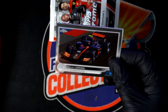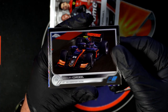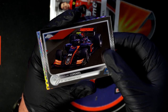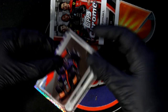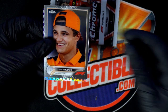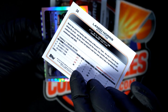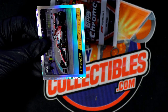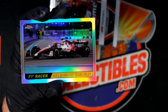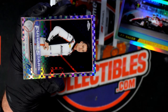Very nice chromes — oh my, what is this tucked back in there? Nice, Jacob, that's great. Something's tucked back in there — looks like a parallel. Here's Lando Norris — nice! Lando Norris, there's a refractor and a parallel. What is this? Nice — future stars!